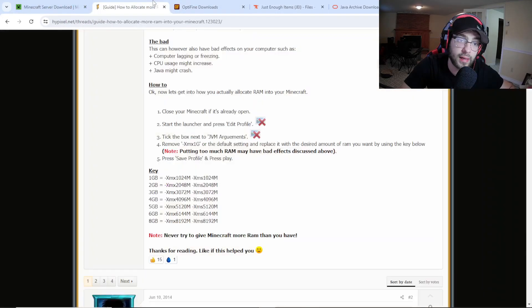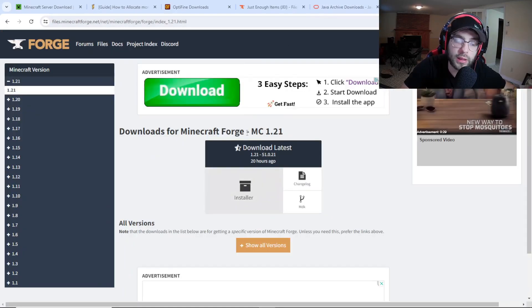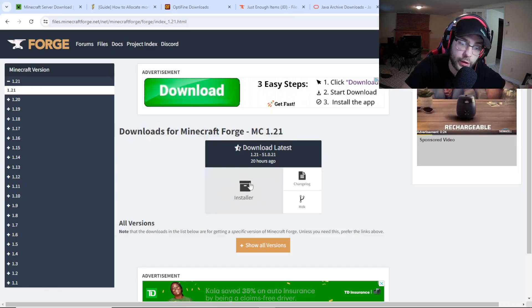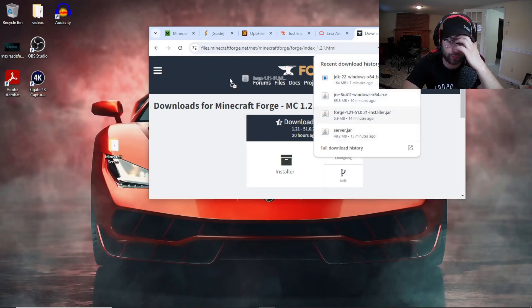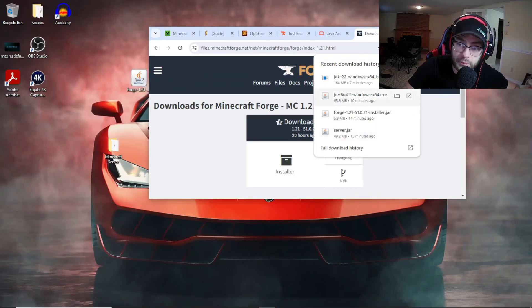Next, click on the third link to get Forge. It's going to take you to Forge MC 1.21. Click on Installer, wait five seconds, skip the ad, and it's going to download. I already have it downloaded so I'm just going to drag it to the desktop.